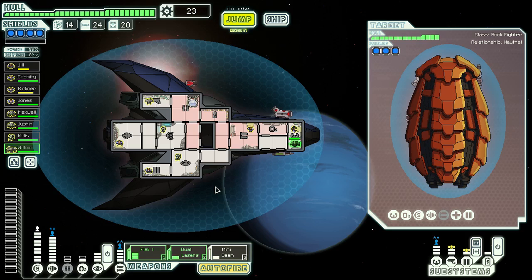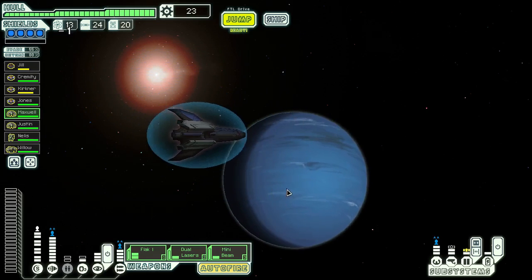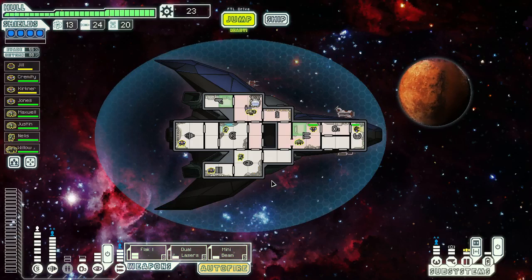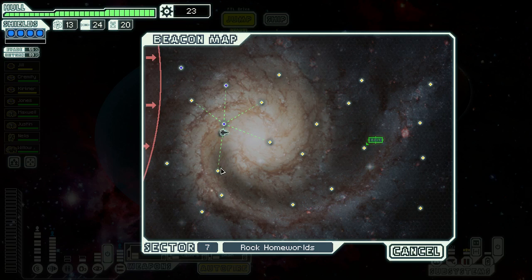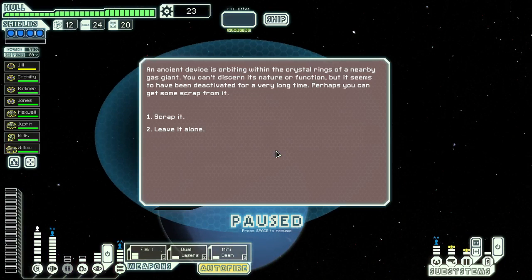You can sit in the weapons bay and make sure that it stays repaired. Actually you can go over there — this guy can do that. Jump to this one. And jump again. Should we go down? No, can't come back out — definitely go that way then. Perhaps you can get some scrap from an ancient device orbiting within the crystal rings of a nearby gas giant. Yeah, we'll scrap it.